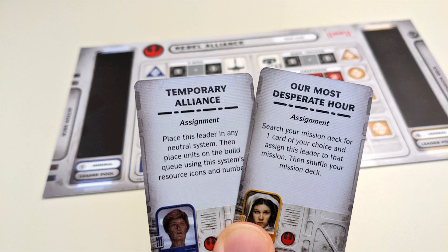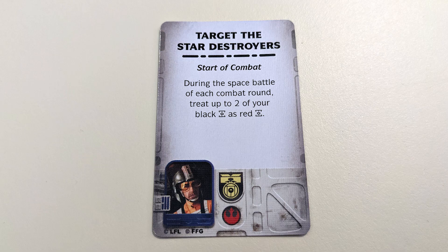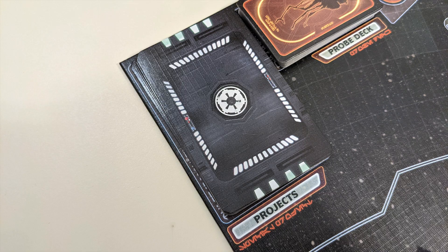Each player also has two action cards, which can be revealed and played at a time indicated on the card itself. Some are activated immediately as soon as they are gained. If an action card has a leader depicted on it, that leader must be present in the relevant combat or system in order to be used.